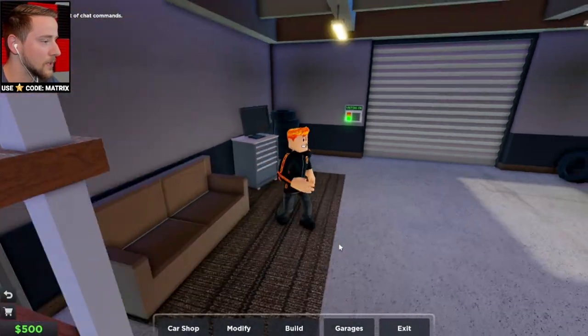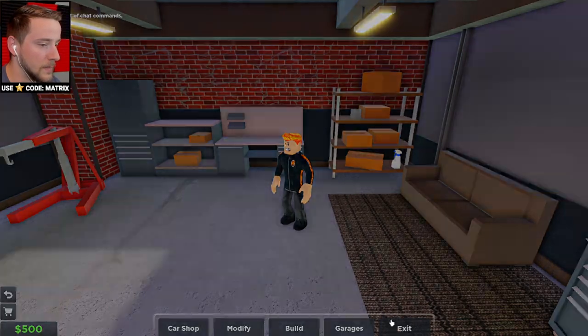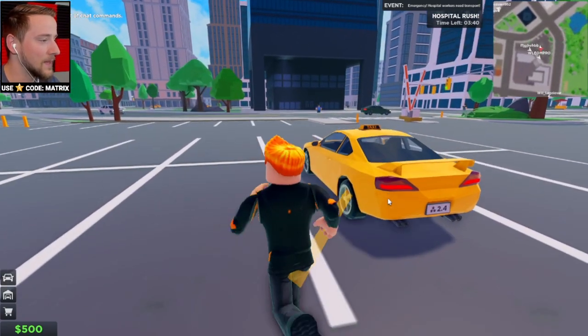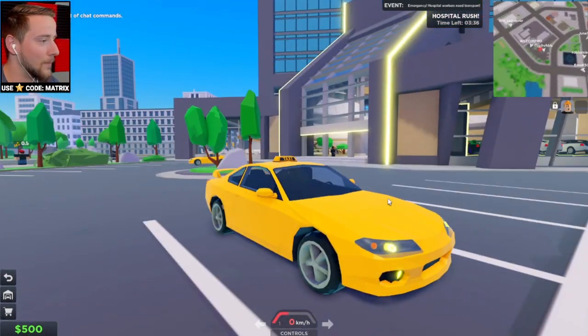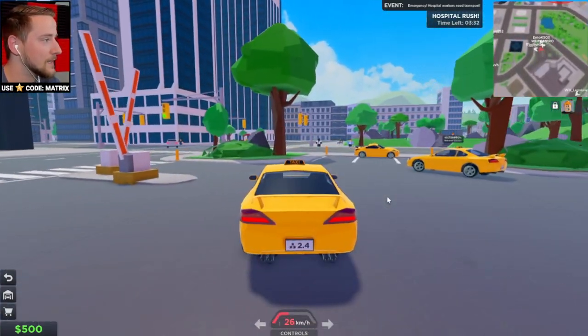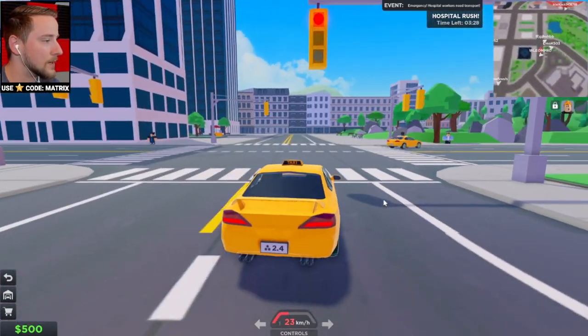I think this is my garage — there's a car shop. We have our first car and can buy other cars once we make some money, but I actually just want to spawn my car. My car only has a 2.4-star rating. I think we can upgrade that, but let's go ahead and head inside. It actually looks really good. Now, how do we go and make some money?